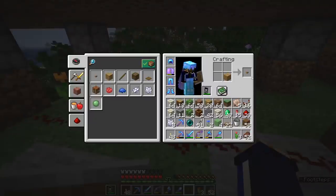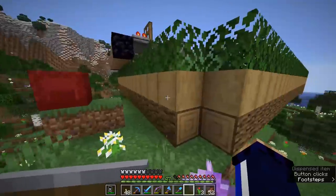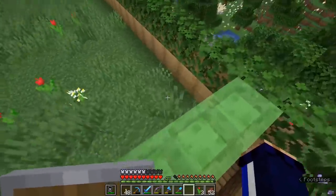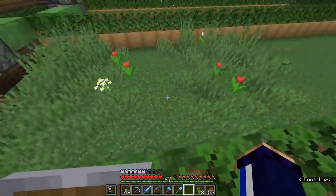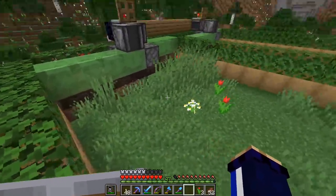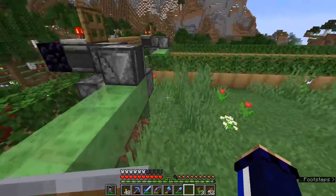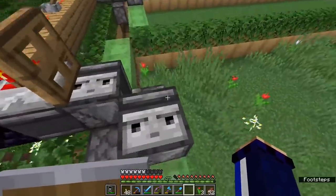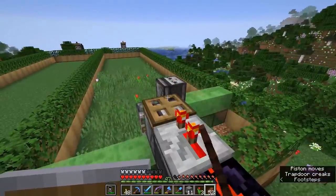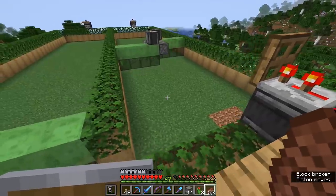I've put 16 bone meal in each of the dispensers so we can give them a quick test. All we need to do is link these up with redstone wire like so — we'll do the same over here as well. Connecting to the bottom of these blocks should be enough to trigger the dispensers. Let's get a wooden button — bam! That should have activated all of the dispensers at once, meaning we can bone-meal quite a decent-sized area. Let's then send the flying machine off to clear out the area so it's nice and straightforward for the next bone-meal test.